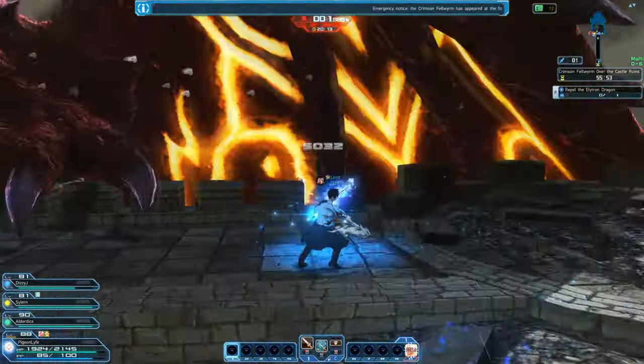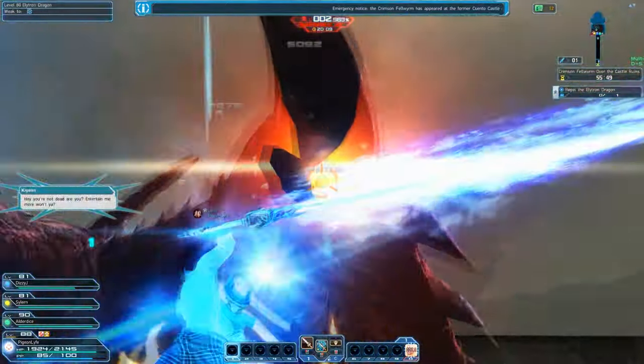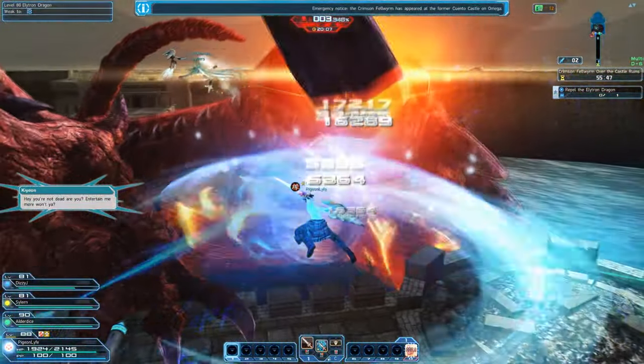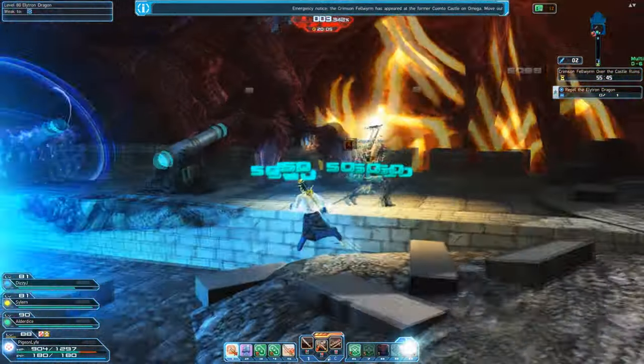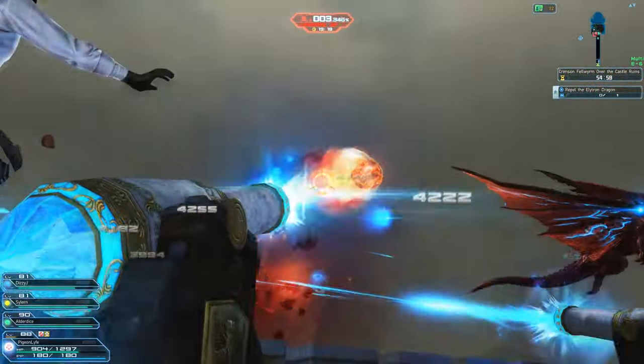The only time I would recommend using the sword on the big meteor ball is if the wing isn't broken. Here it is broken, so you technically don't even need to be using the sword on the meteor — you can do maximum damage on that wing instead.